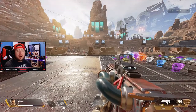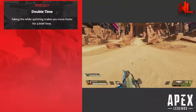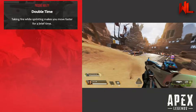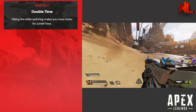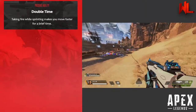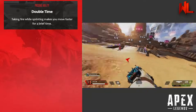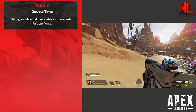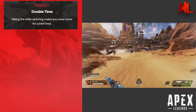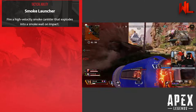Now let's get into some advanced tips. The first is using Double Time as information. When Double Time triggers, it means someone is shooting at you or bullets are flying nearby because a fight is happening or is close by. Your whole team can hear gunshots, but communicating when Double Time activates is especially useful if your team has gone a while without fighting.